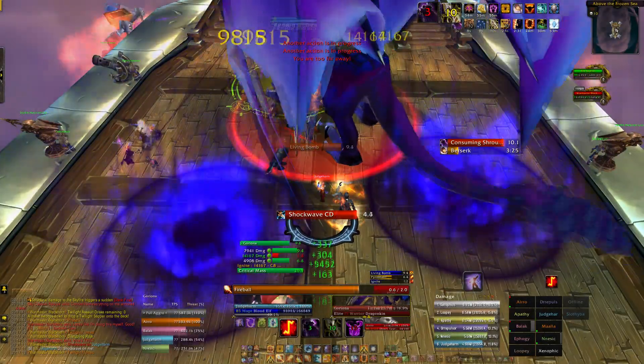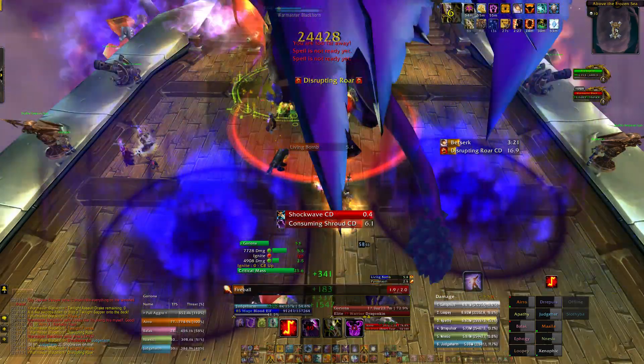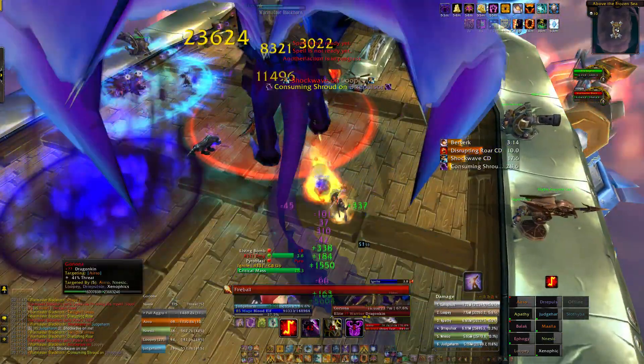Use Impact whenever possible to spread a fresh Living Bomb to Blackhorn. Don't waste time multi-dotting, as Goriona's damage is your main priority. Blink can be used to dodge any Shockwave, no matter how far away you are from the boss.